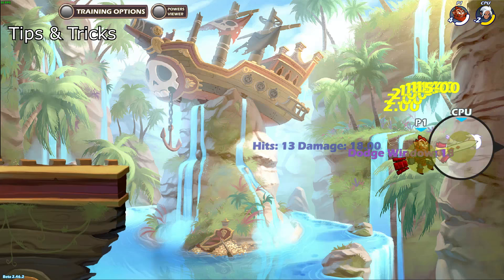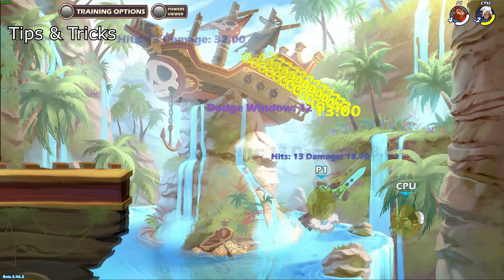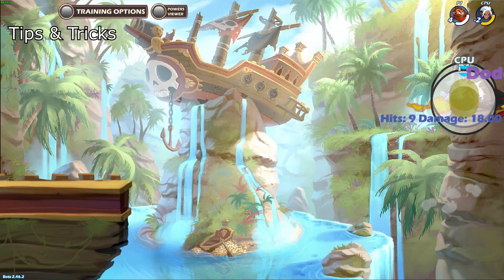Here is a 0-to-death string on lance that is really popular: sidelight into side air, into chase dodge straight forward into down air, into jump side air, into jump side air again. All of the actions should be done pretty quickly with little delays in between. It takes a lot of practice to get used to, and remember that it's only a string and it practically never works against players who are more experienced against it.